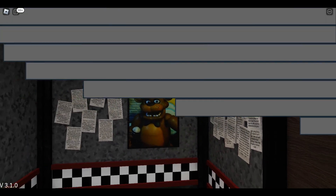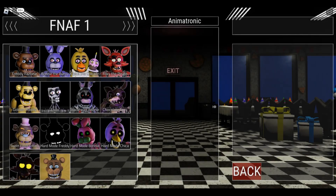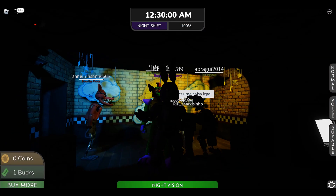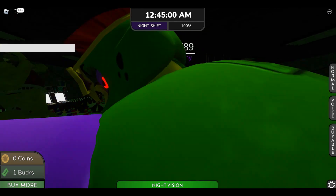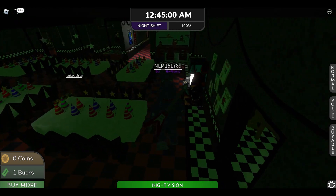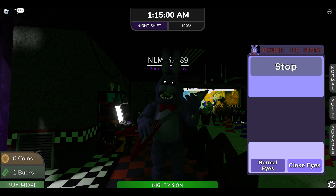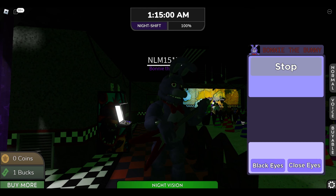Let's check out Bonnie and see all of his functions and features. Bonnie the Bunny is the gang's guitarist — he rocks them riffs for the crowd to jam along to. Let me turn on the night vision. I love the guitar on his back; I think that's a really cool detail I don't remember seeing in any other FNAF roleplay. Let's see his performance — with the black eyes, that is so scary!